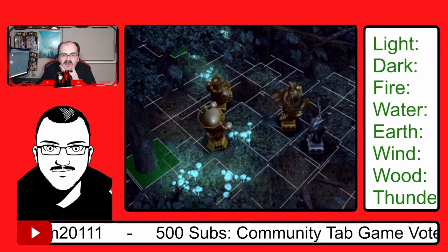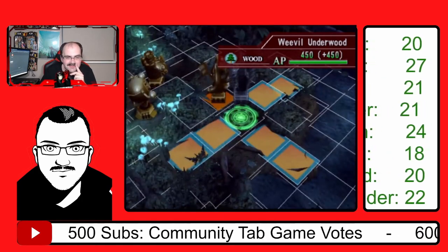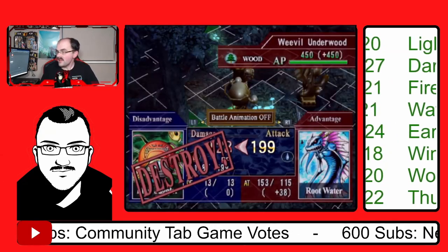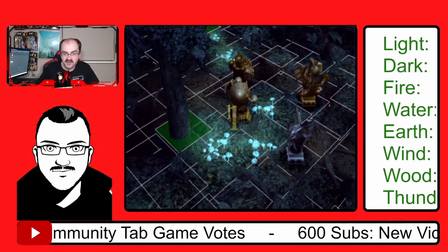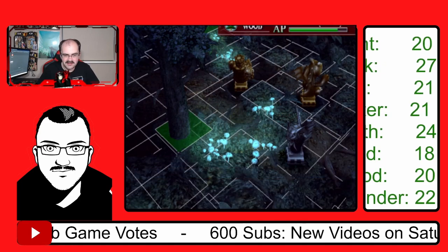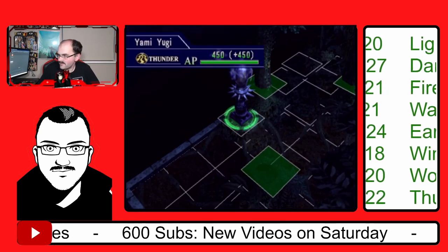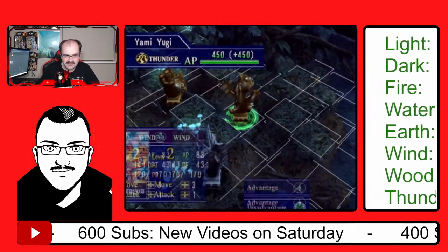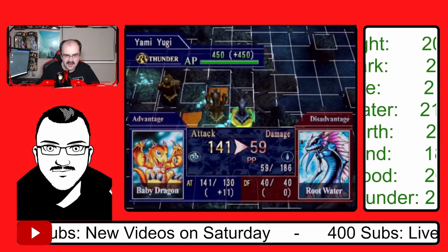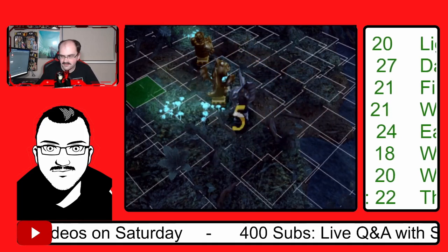I just got one more monster to destroy, and that's this Root Water, and then victory is mine. And I've lost my Blast Juggler now! No more bonus experience for it? Ugh, never mind. I can still win. Just need to attack with my BB Dragon. And there we go — victory!